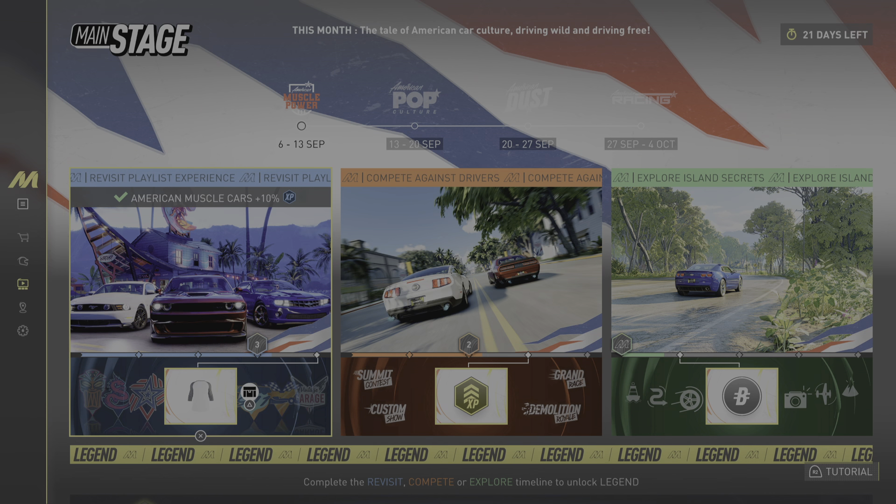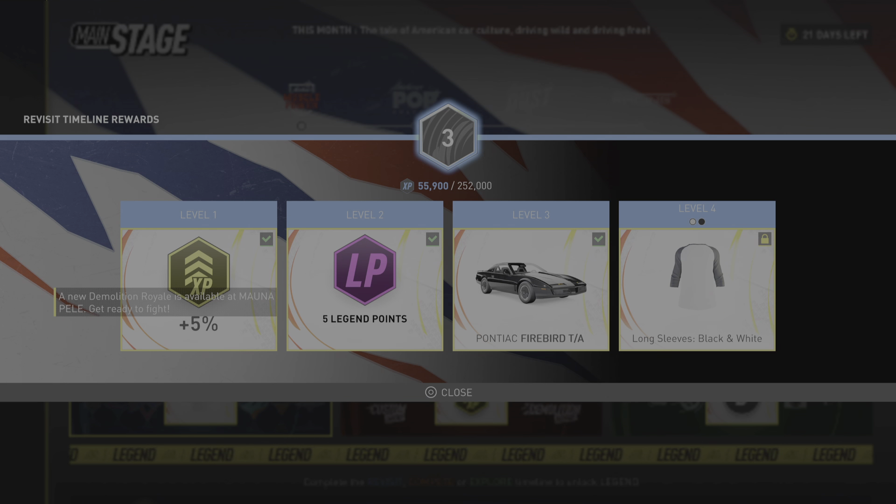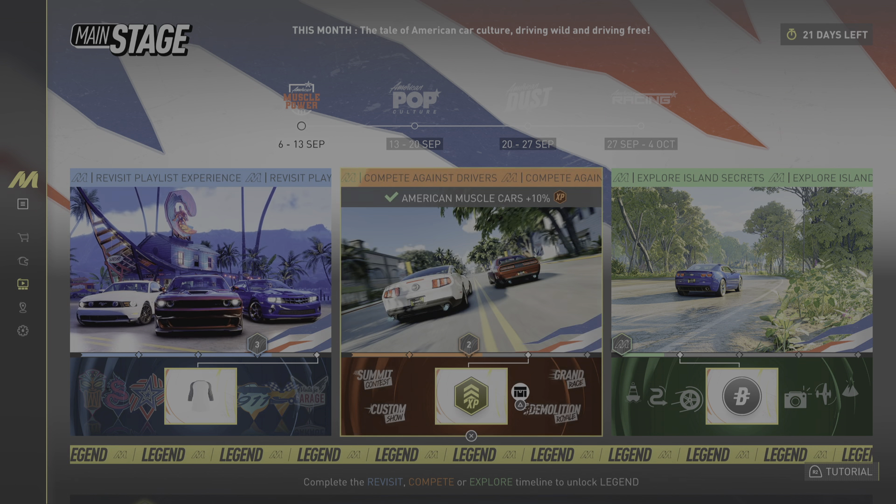With XP bars comes more XP bars — three different ones. There's the revisit playlist experience bar, where you gain 10 XP by visiting different playlists using American muscle cars, and various other tracks. The last reward on that one is a long-sleeve shirt and a title.